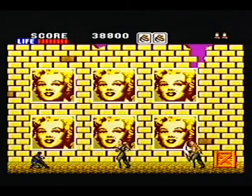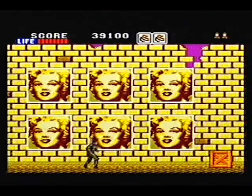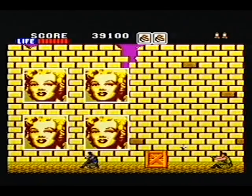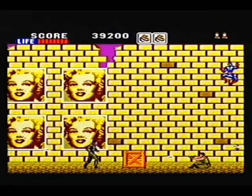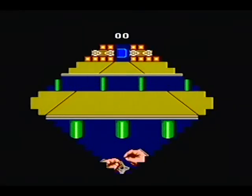As well as the standard side scrolling action, you can leap up and down levels of the playing area, something that becomes increasingly important as you progress. Rescuing hostages gives the player better weapons as well as increased life, and unlocks a bonus stage which has you throwing shurikens at ever advancing ninjas.